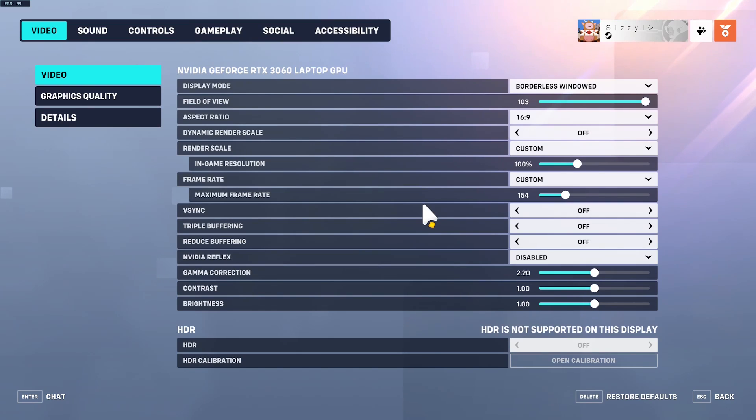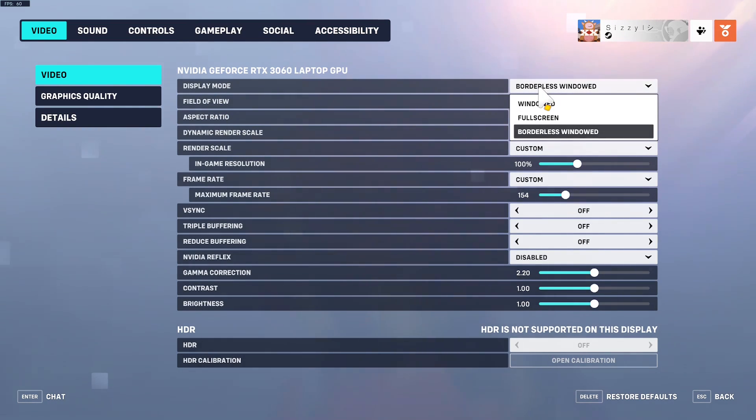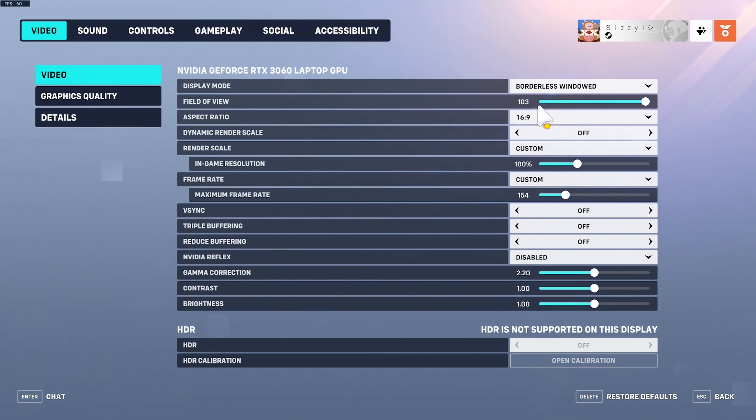Display mode doesn't really matter. If you're on a single display, always go full screen — it'll make it a little bit faster. Windowed is the next best option. Borderless windowed will actually give you a tiny bit more input latency, just the tiniest amount. Not enough that it matters, which is why I have it on, but if you're super conscious of that, don't use it.